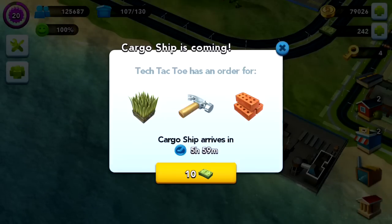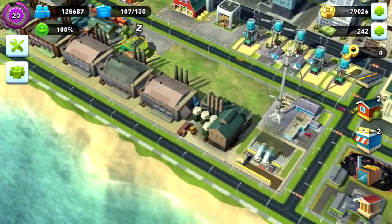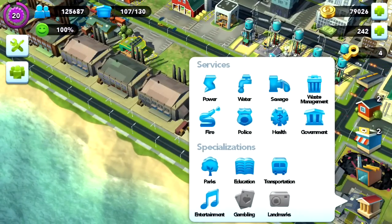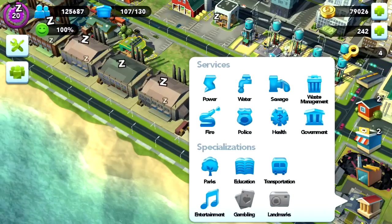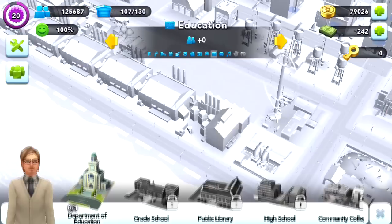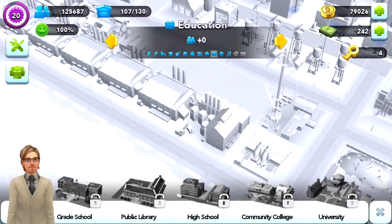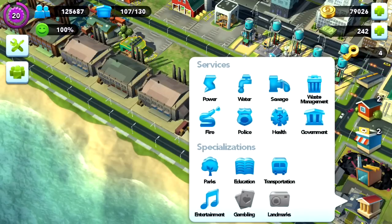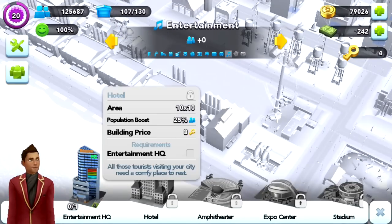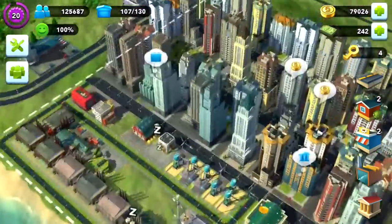If you want to build up golden keys pretty quickly you can do that. Golden keys are used to purchase specialization buildings: education, transport, entertainment, gambling, and landmarks. Some of them can be purchased for cash — the Department of Education can — but all the remaining ones you're going to need golden keys to purchase.